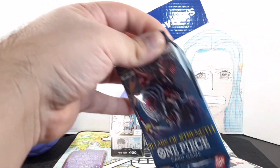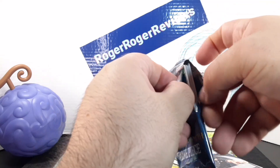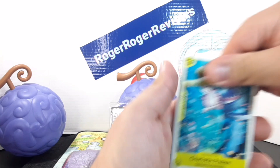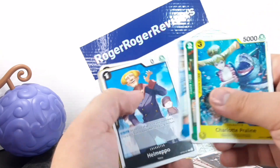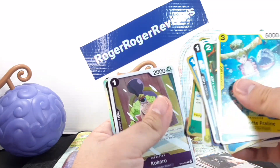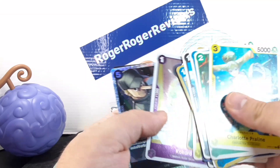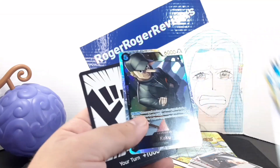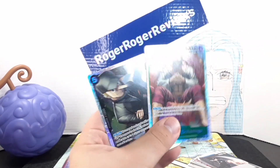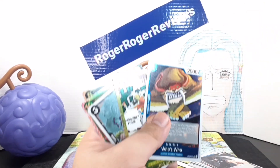I'm hoping we pull something good in this last one. Here's our last pack. We got Striker. Granny Kokoro is a rare. We got Kaku as our final super rare — the same amount as before. You basically get two super rares, plus whatever other cards are included.